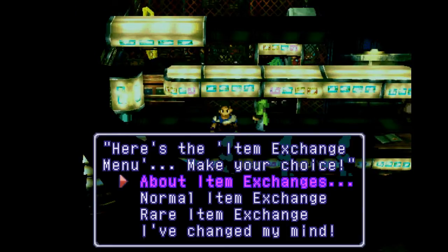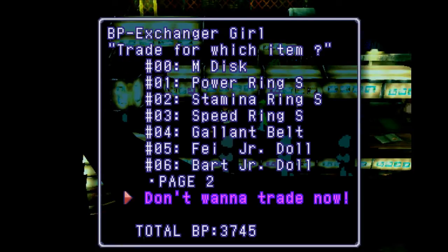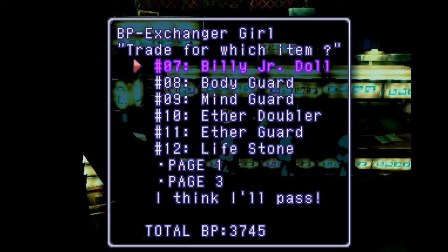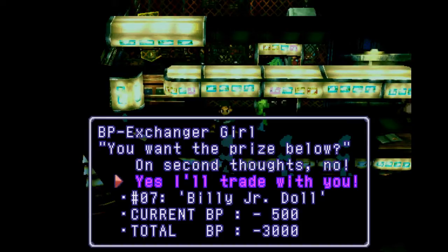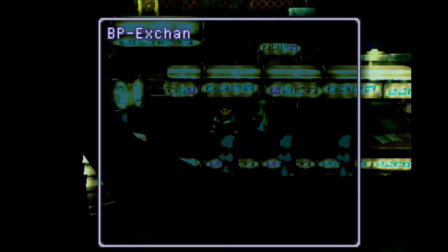So I do need to buy the last thing I need from here, which is the Billy Jr. doll. Yes, I'll trade with you — give me the Billy Jr. doll. I do a little spin when I get the Billy Jr. doll, apparently.